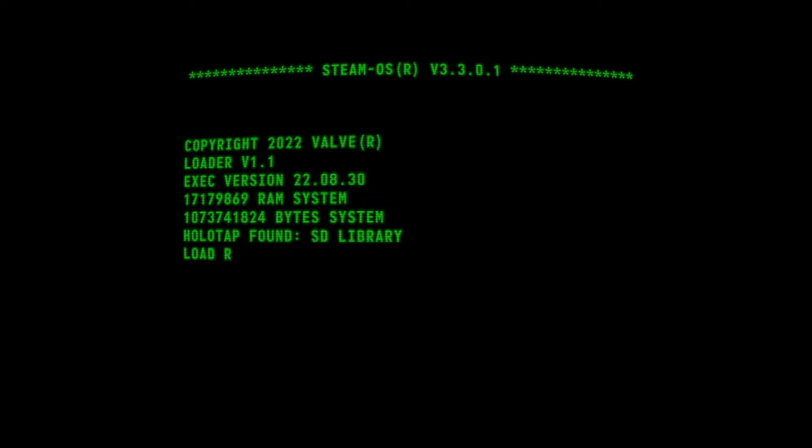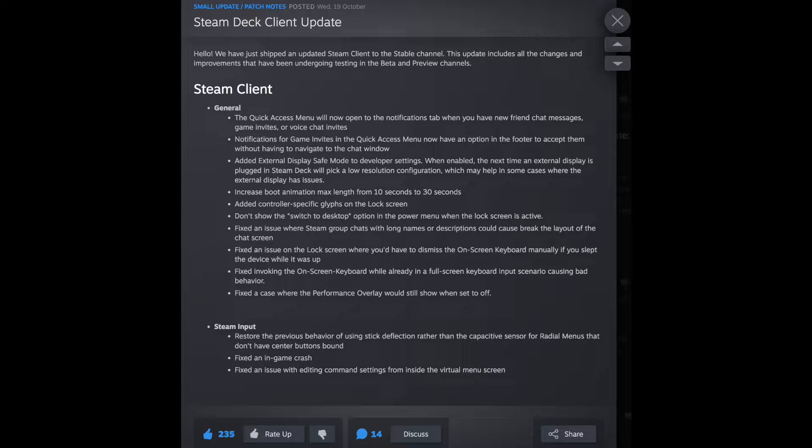There are some nice quality of life changes in that you'll be able to respond to chat messages, game invites, and voice chats more easily. The quick access menu will now open the notifications tab and you will be able to send them without having to go into the chat menu.